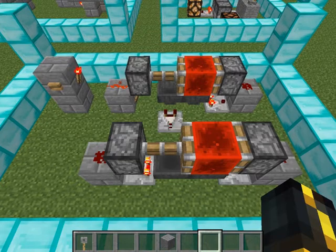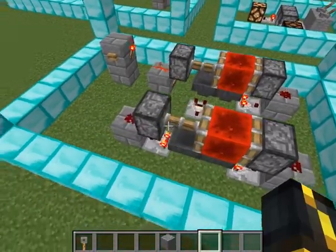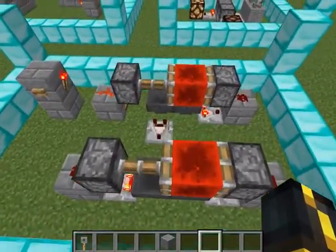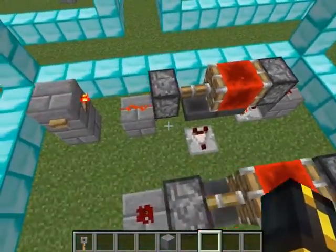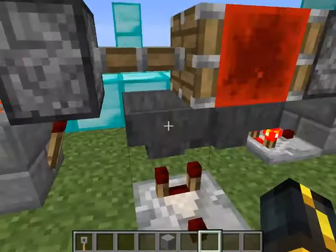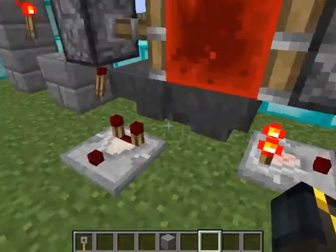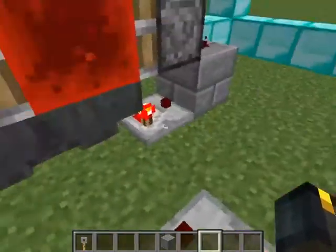All right, this is Dan, and I'm going to do a quick 30-second video of my modifications to Etho's hopper timer to make it only count once instead of just continuing counting. Most of you should know what Etho's hopper timer setup is — it's like this.